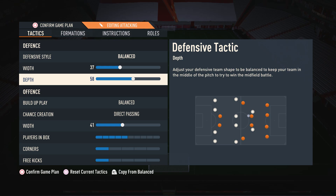Moving on to depth, I have this on 58. I would suggest anywhere between 55 and 65. The reason I'm using 58 is because it's very balanced — our defensive line isn't too deep to the point where we're always getting pinned back, and it's not too high to the point where one through ball will always destroy us. It's a nice balanced defensive line where sometimes we can win the ball higher up the pitch and other times we can sit back a little bit deeper.